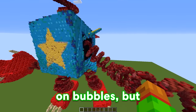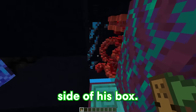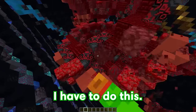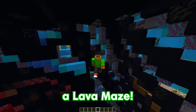Luckily, we have a huge head start on Bubbles, but we still have to fill out this entire thing with a bunch of traps. First off, we're going to place down some camouflage doors on the side of his box. And now that we're inside, we're going to have to hollow out this entire box so we can build our traps. I'm sorry BoxyBoo, I have to do this. Almost done, and there we go. Now that our BoxyBoo is hollowed out, we're going to start off with our first challenge — a lava maze.